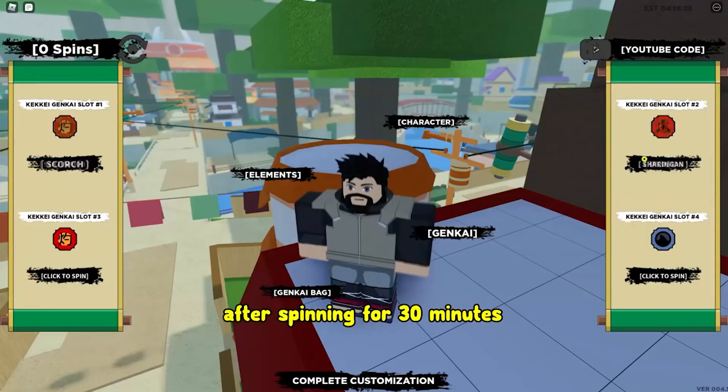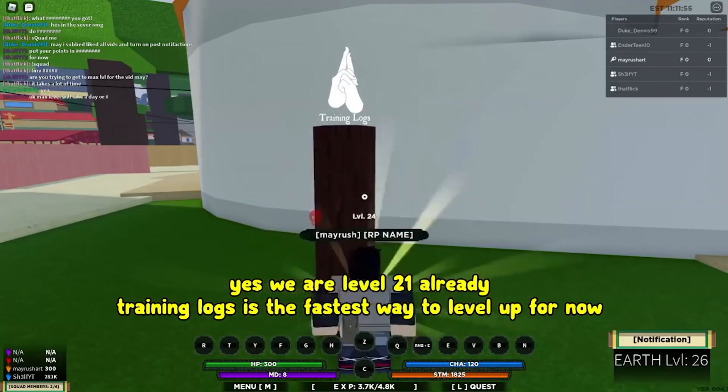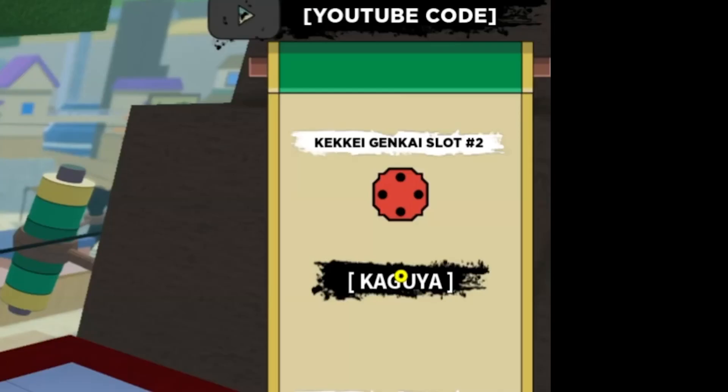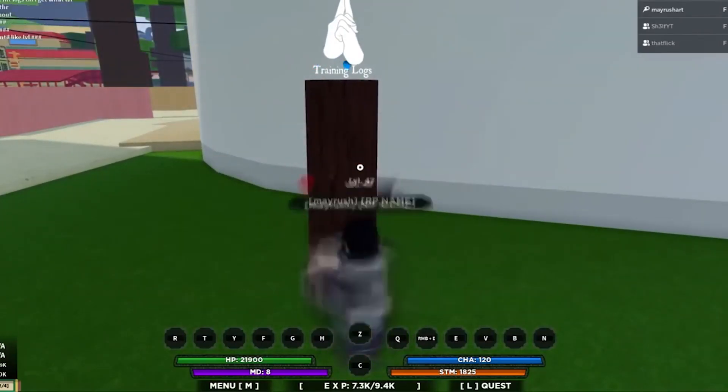Now, to finalize our Kakashi look, let us give him his specialized clothes. You can find them on outfit number 3. Change the outfit from the right-hand side menu and try other accessories. Finally, you will have your Kakashi-inspired avatar by following these steps. Of course, you will need to adjust the hair accordingly.